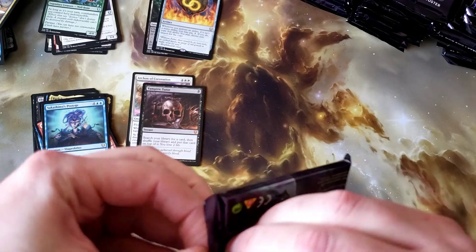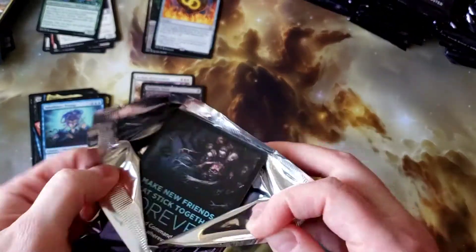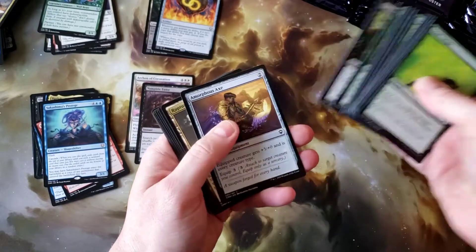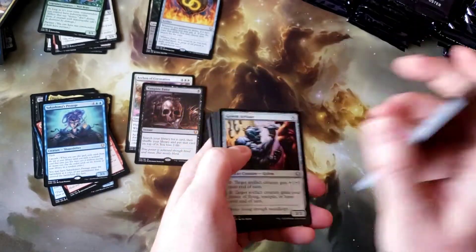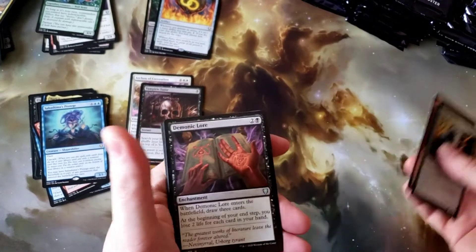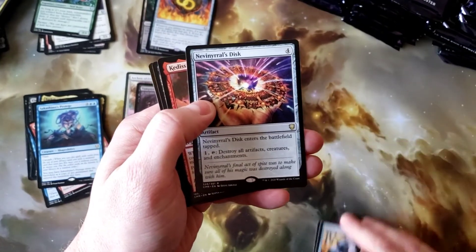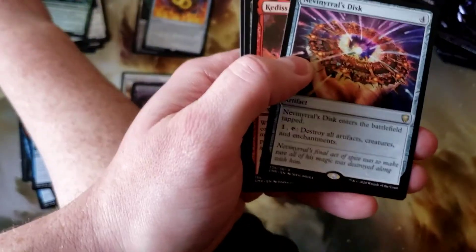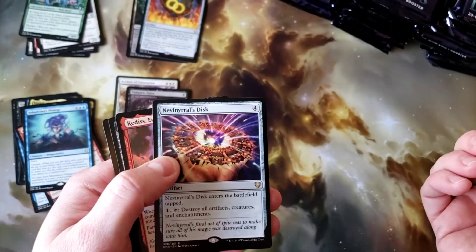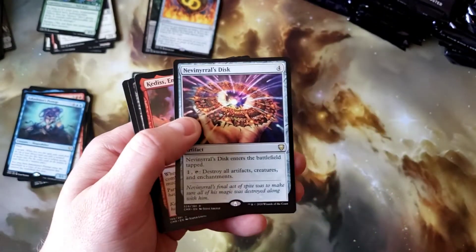Got a pack that doesn't want to open. Golem Artisan, Volcanic Torrent, Demonic Lore, and Nevinyrral's Disc. I feel like there's two to three of these in every box of this that you open. It is a powerful card, but does anybody even play with this anymore? I felt like it was powerful back in the Fourth Edition days and that was about it.